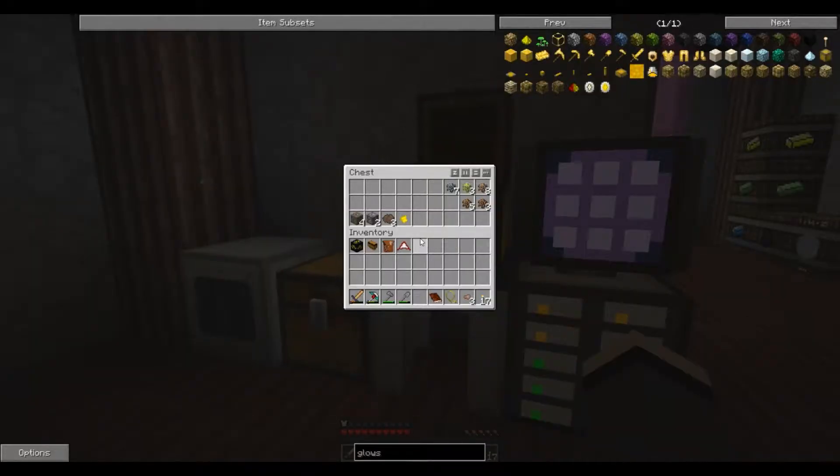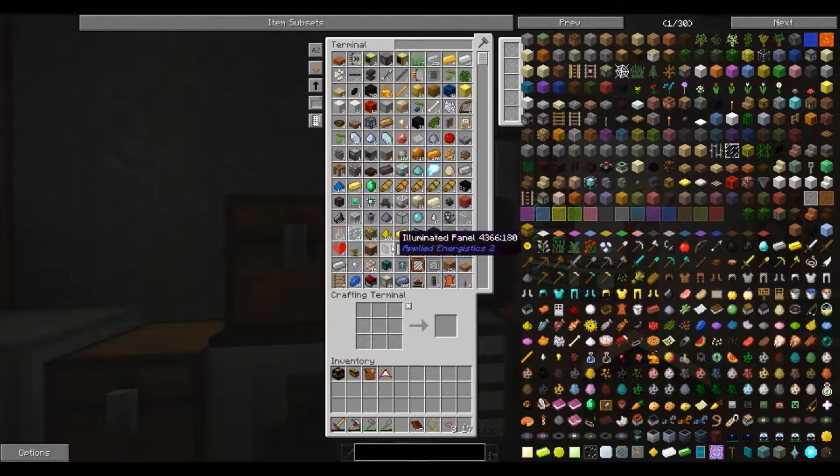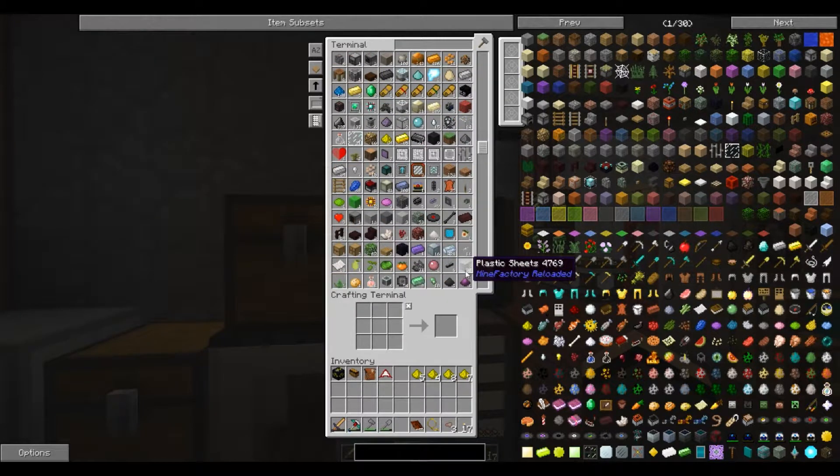I might collect it off of people when they die too to see if I can do that. How much is it for a full set of armor? Let's count — that'd be eight and seven. So that's twenty-four for a full set of armor. Let's match that in osmium.